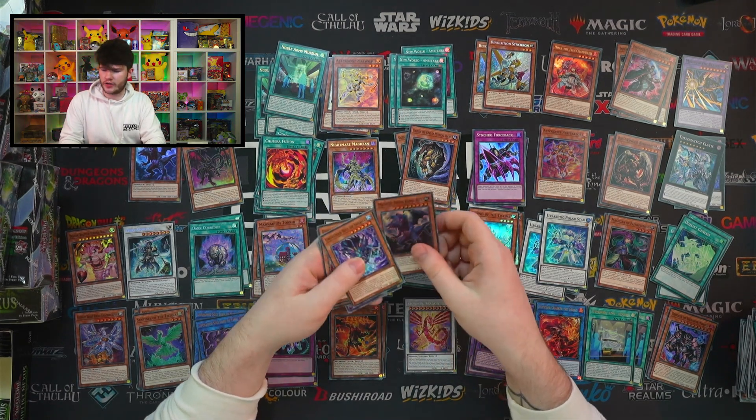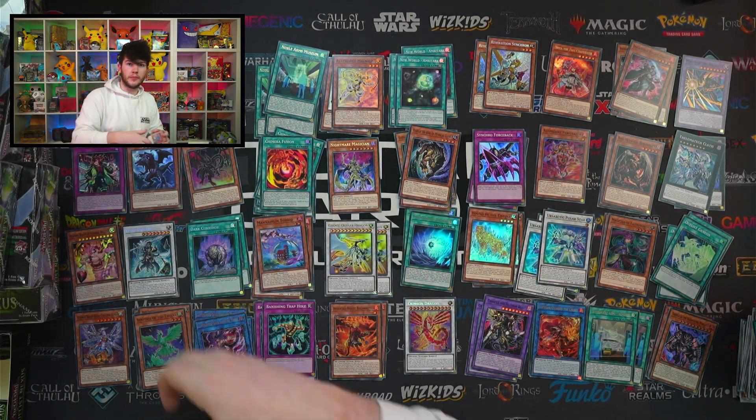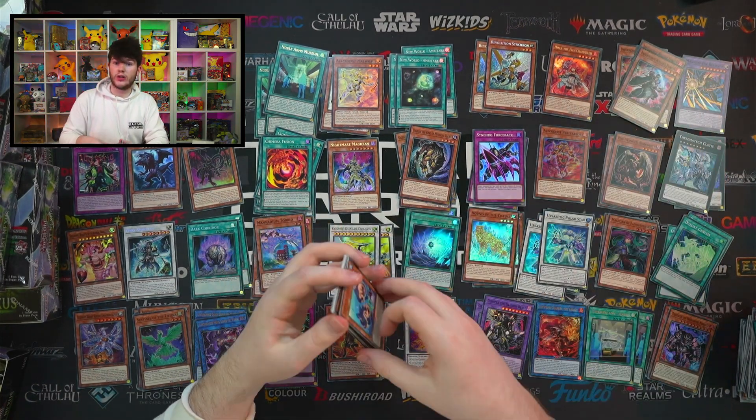We've also got stuff to look forward to: the 25th Anniversary Rarity Collection coming out later this year, which has every single staple you could possibly want in the game in every single rarity. It's a very exciting time to play Yu-Gi-Oh. When that set comes out, it's a great time to get into it — it'll be the cheapest possible time to get those expensive staple cards. Check out our channel and website when that set comes out. The packs are gonna feel so great to open since you're pretty much guaranteed to get good rarities.